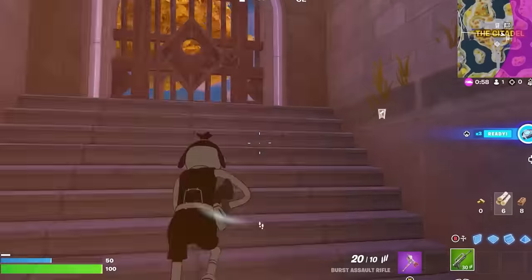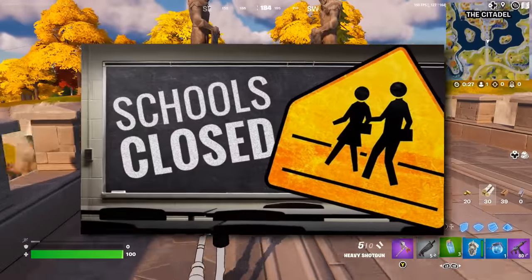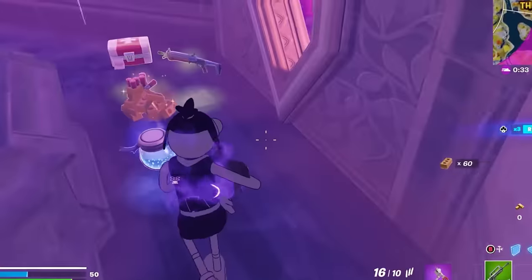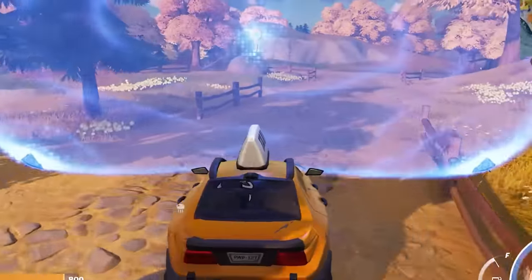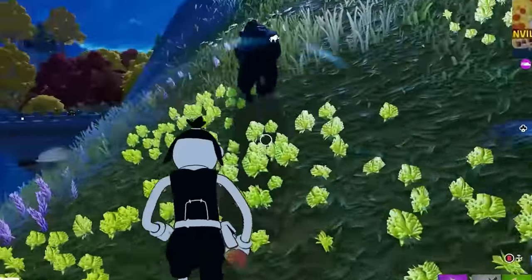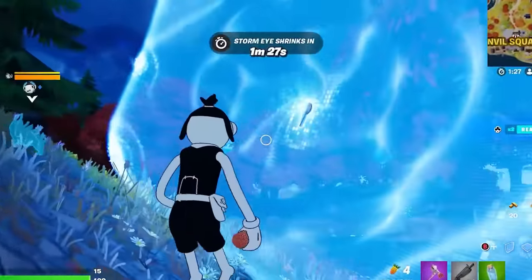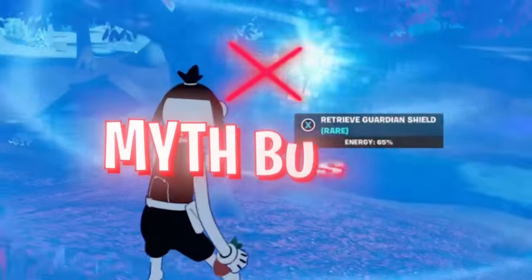The next myth is that you can place a guardian shield onto an animal. You can already place these on cars and drive around with the guardian shield on top. So does that same thing work with an animal? Finally found a boar — there we go, got him. Now to just try and throw a shield on top of him. That was literally perfect — no, dang it. It looks like that one is busted.